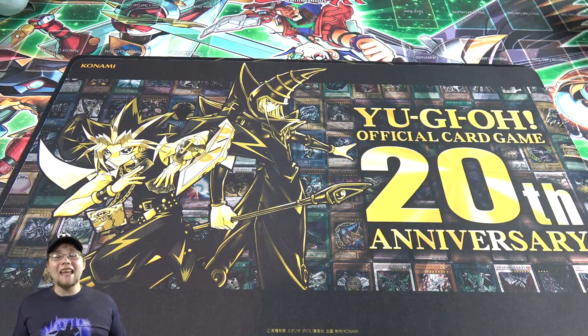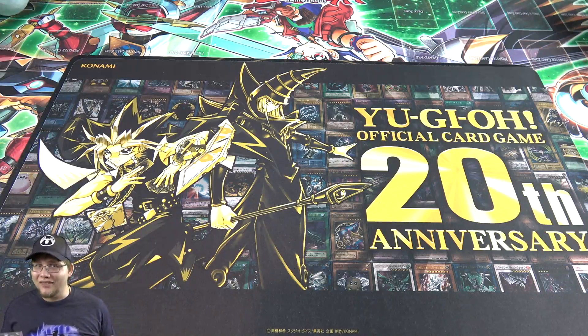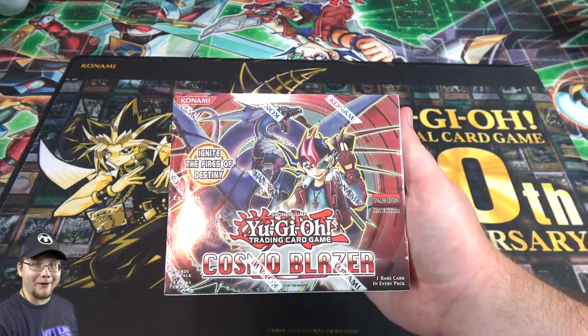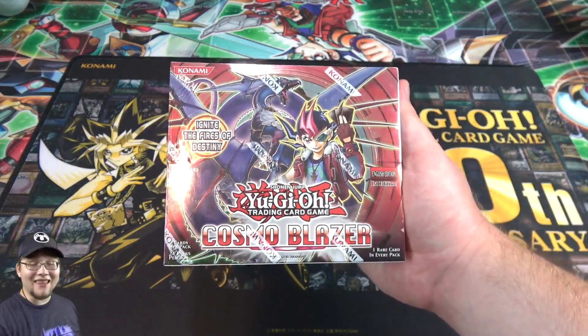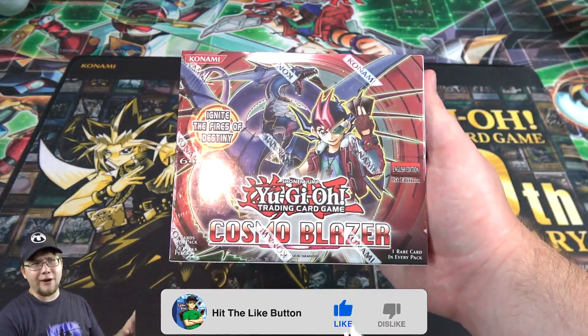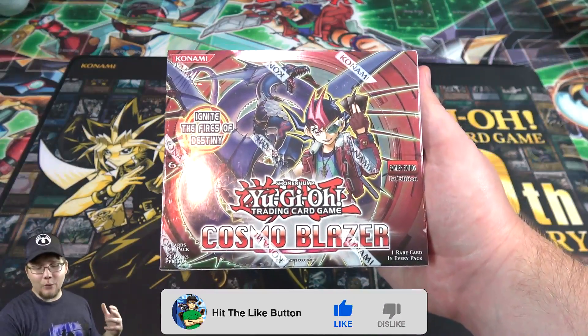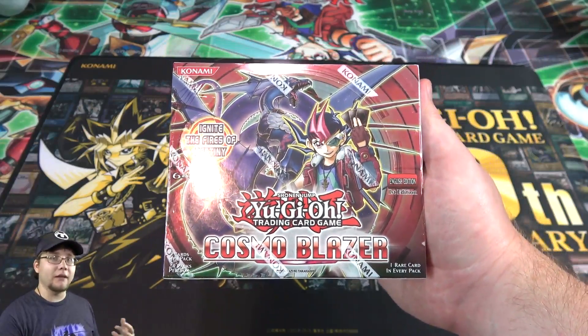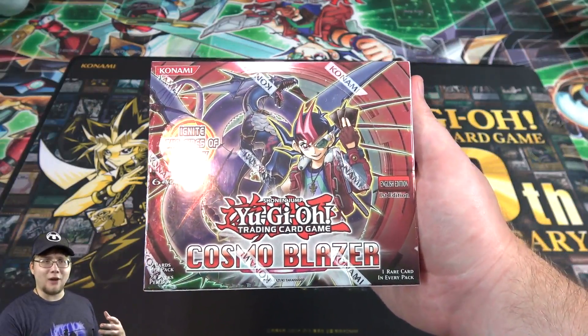What's up everyone, this is Cyberknight and today I have a very special opening for you guys — one that I thought kind of fit the theme we're going to see later on this year. This is a first edition Yu-Gi-Oh Cosmo Blazer box, the set that introduced the Fire Fist and basically a lot of fire attribute monsters. We already know that later on this year we're supposed to get a ton of new Fire Fist support, including the link monster finally.